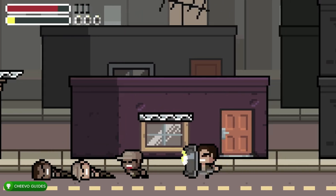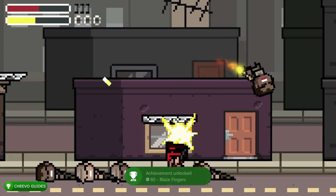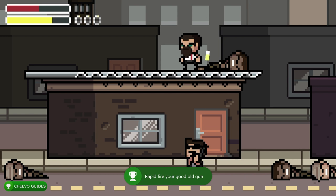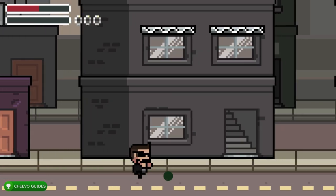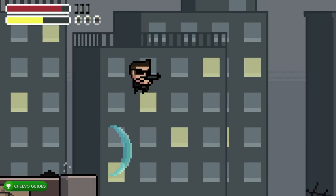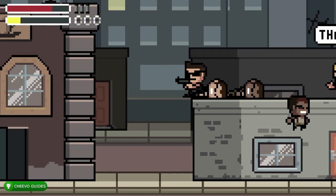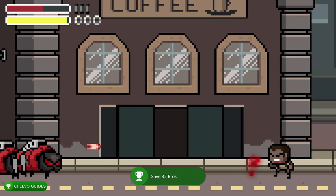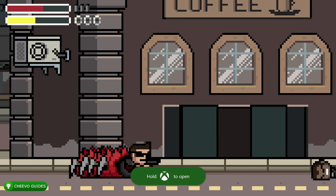Next, the Blaze Fingers achievement is for rapid-firing your pistol. This can be gotten at the very beginning of the game, but I didn't end up getting it until near the end. It's basically just button-mashing really fast on your pistol so that you're rapid-firing. This unlocks the Blaze Fingers achievement worth 80 gamerscore.